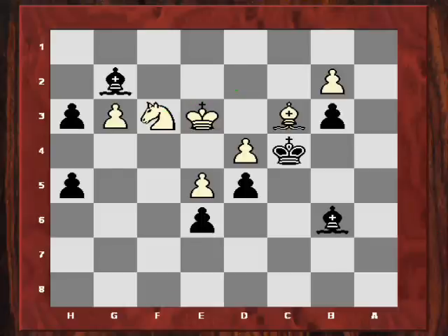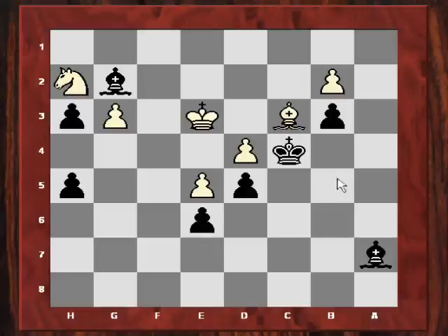I play bishop g2. So I'm now threatening bishop f3 and bishop d4. So he blockades the pawn. But again, this Zugzwang effect is coming into play. And I just played bishop a7, just saying, well, what are you going to play here?